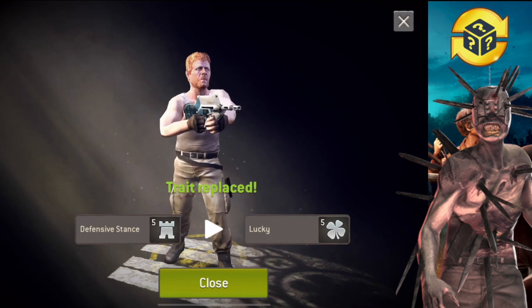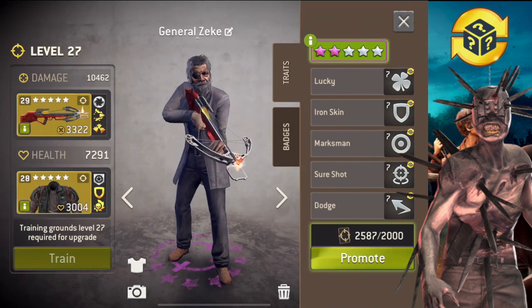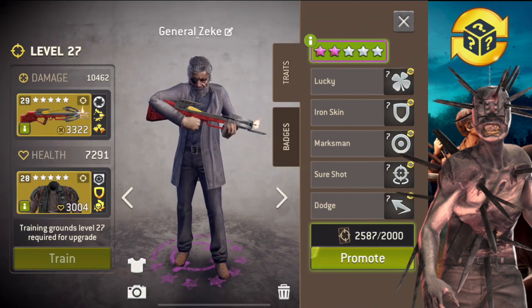Lucky is a better option — way better. Revenge is nice for shooters, maybe even hunters, but I don't like it on assaults. I really want to add rootless to this survivor. I'll try my luck on rootless.